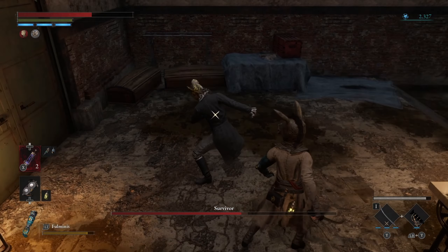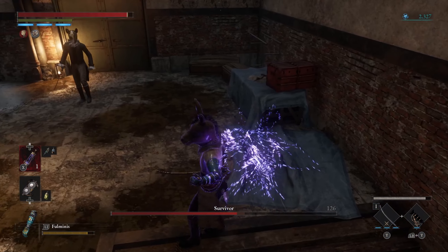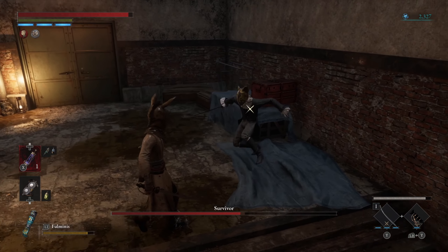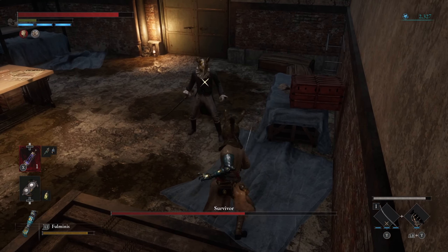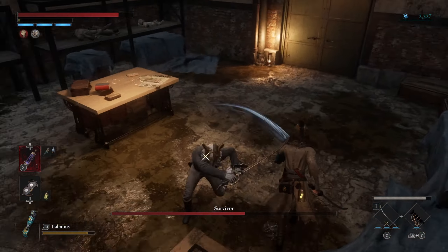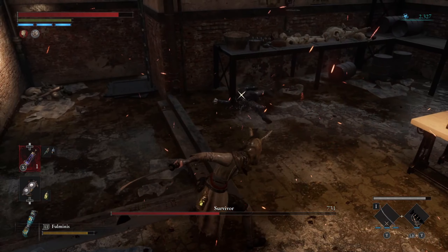Don't attack randomly — just search for the opportunity. Roll around him, and lock on to him by the way. Try to move around him, because when you lock on and move you're going to circulate around him. Try to search for the opportunity to get behind him and get those three lines, and once you see them just click attack — you deal massive damage.